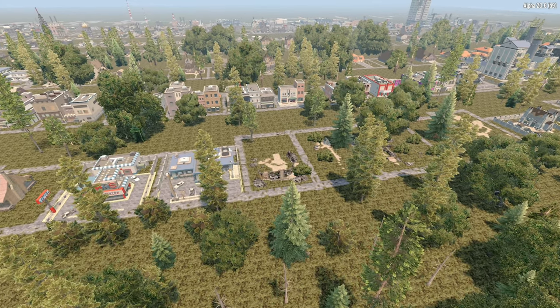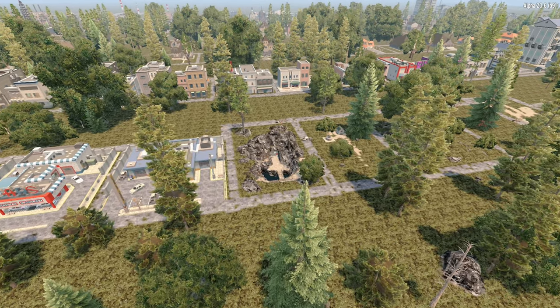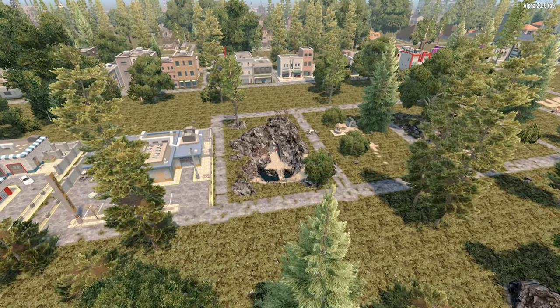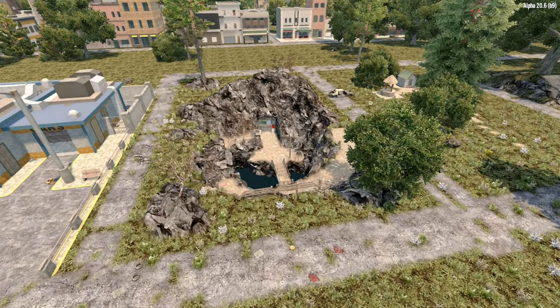Well hello and welcome to Physics Games. Today's point of interest is Cave Zero One, an absolute classic in the wilderness. This is a difficulty tier 1 POI and can be obtained from the trader for a clear or fetch quest.